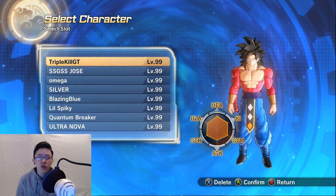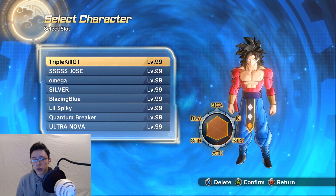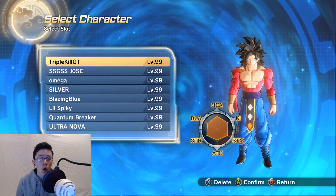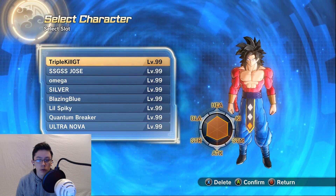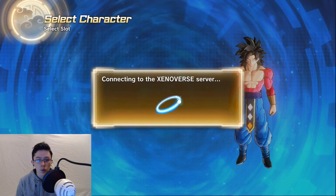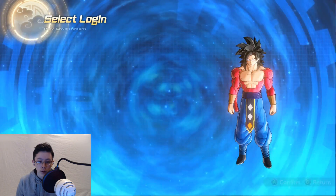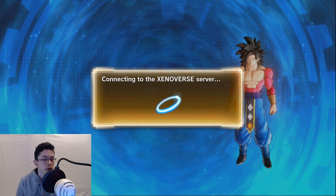Hey guys, it's your boy ChupoKill GT. For today's video, I'll be showing you the quickest way to level up all your characters in Xenoverse 2. As you can tell by the screen, all my characters are level 99, every single one of them. In this video, I'll show you how to do it, what you need to do, and the quickest way to get to level 99 on all your characters.